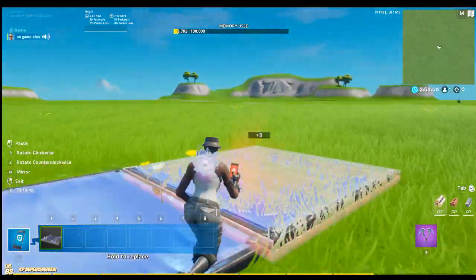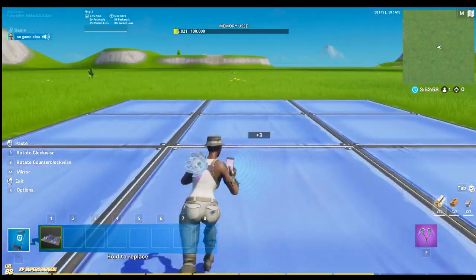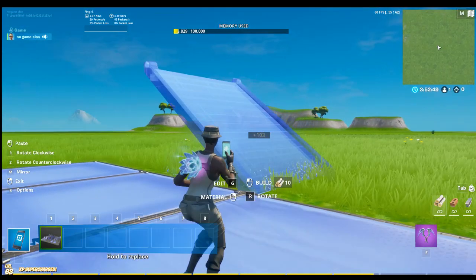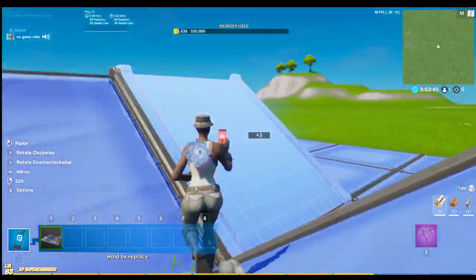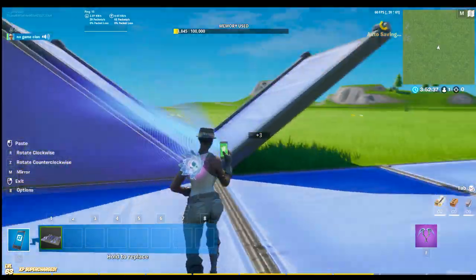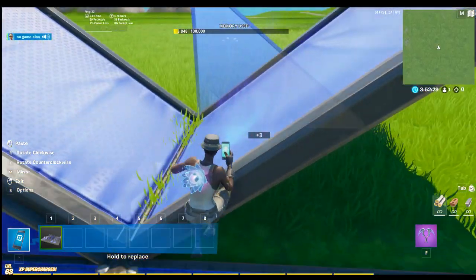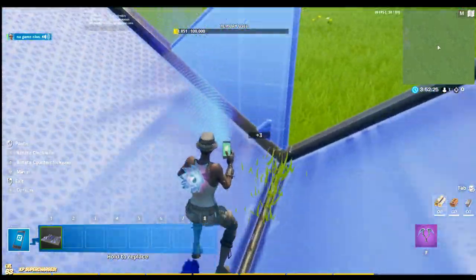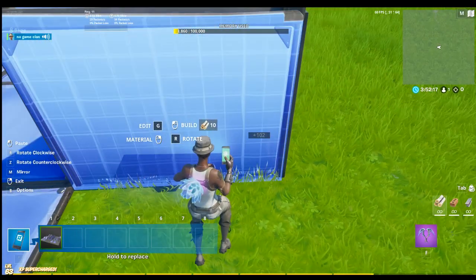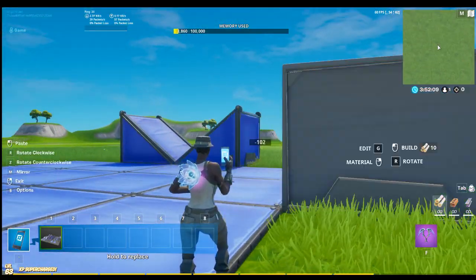Go all the way down to the middle of your island and find where the portal is. If you can't find the portal, just build a little platform. If you want to make it bigger, place this down, place this down again, go back, and you should get this. Then get the same thing beside it. After that, get a blue wall and place it like that.